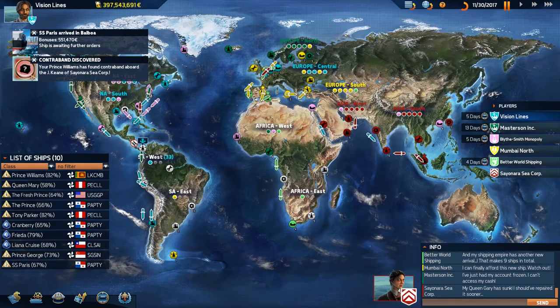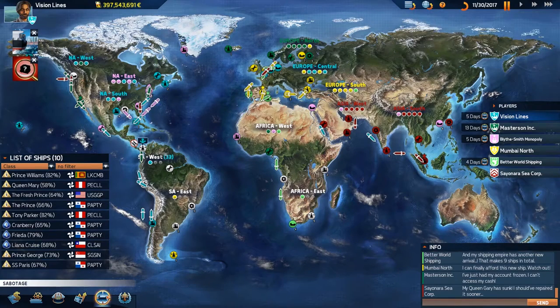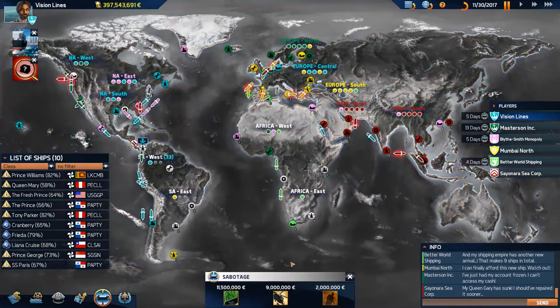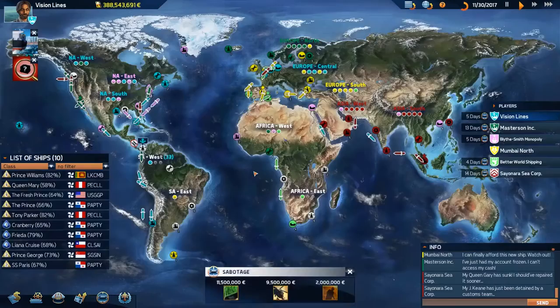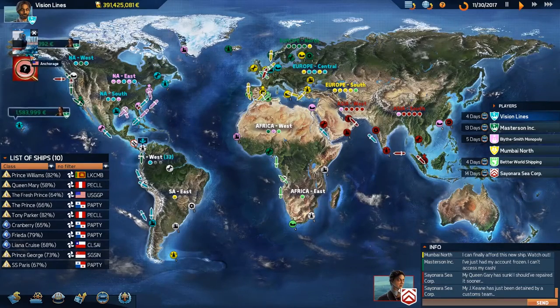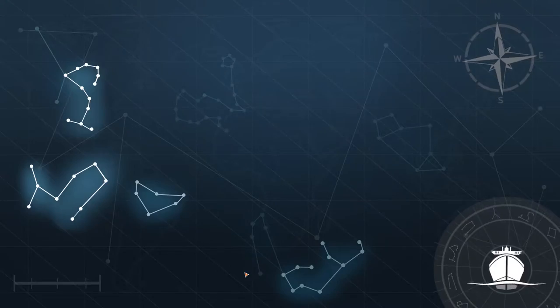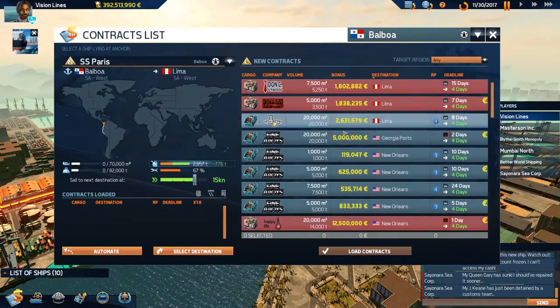Holy cow — we found something! One aboard the J. Keene of Cyanora Corp! This is awesome — sabotage or customs check? The J. Keene — yes! Ha ha ha! Take that! Let's get the SS Paris dealt with here. We did it — we got a customs check. How crazy is that, that's awesome!